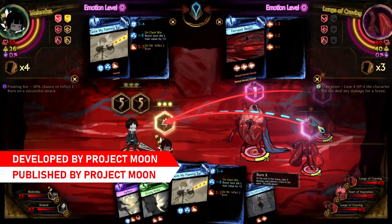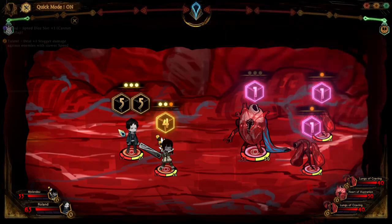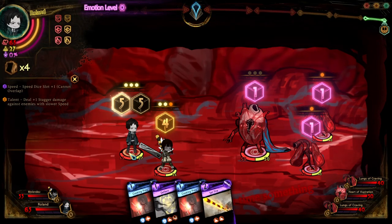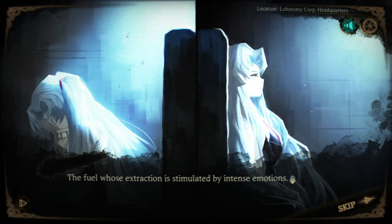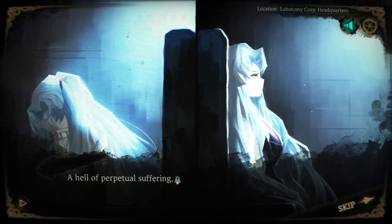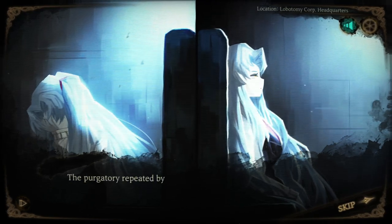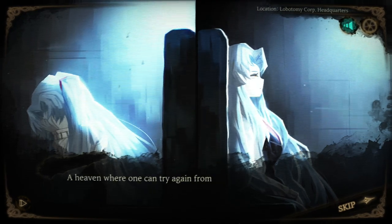Developed and published by Project Moon, Library of Ruina is a story-rich game with a card-based system for combat. If you enjoyed the world-building of Project Moon's previous game, Lobotomy Corporation, you would be pleased to know that Library of Ruina is built around the same world — a continuation of the story that took place after the events of the previous game.